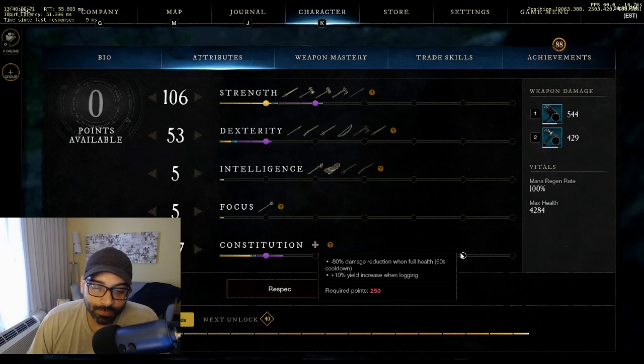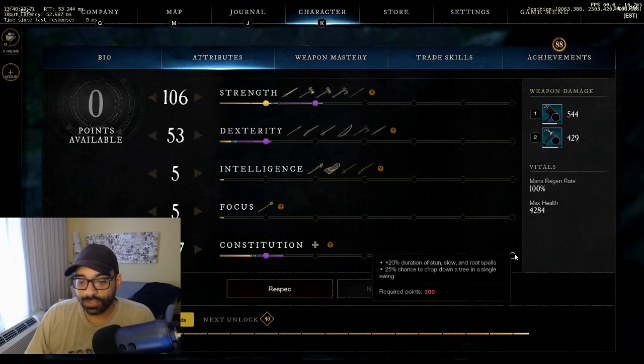The next passive at 200 constitution gives 80% damage reduction when at full HP, though it has a large cooldown. So if you get opened on and don't see your opponent coming, you gain 80% damage reduction on that hit. And the last breakpoint gives 20% increased duration to slows, stuns, and root spells.